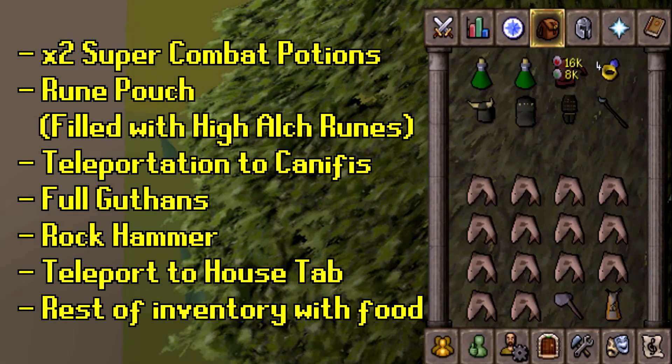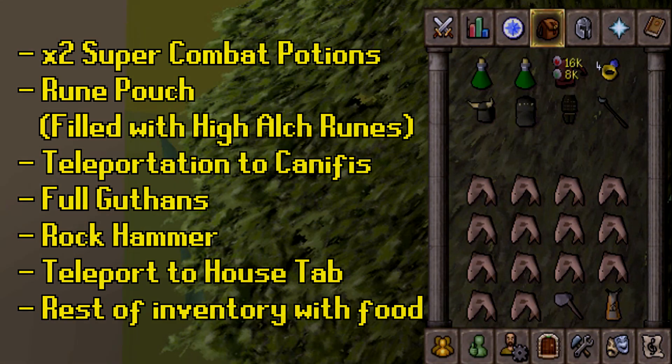For my inventory, I bring two super combat potions, a rune pouch full of high alchemy runes, a way to teleport to the slayer tower (slayer rings in my case), full Guthan's for healing, an emergency teleport such as a house tele or construction cape, a rock hammer, and the rest filled with high-healing food like sharks. I leave a few empty inventory spaces since I can slay a dozen gargoyles before needing to eat, so I need the space to pick up drops.